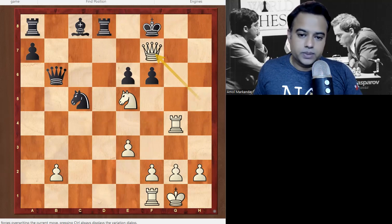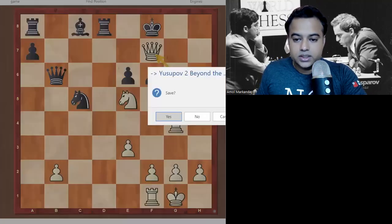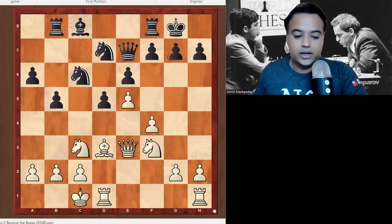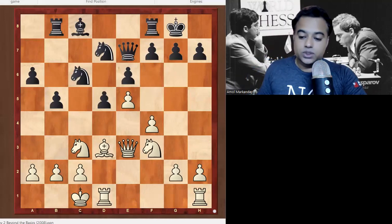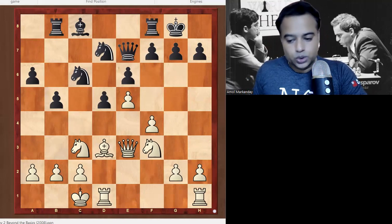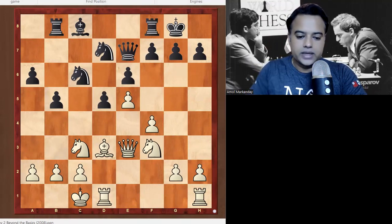That's the fourth puzzle we've solved on the Greek Sacrifice. You can find more Greek Sacrifice puzzles on Lichess or Google, or you can refer to the Yusupov 'Build Your Chess Part 2,' Chapter 12 on the Greek Gift.